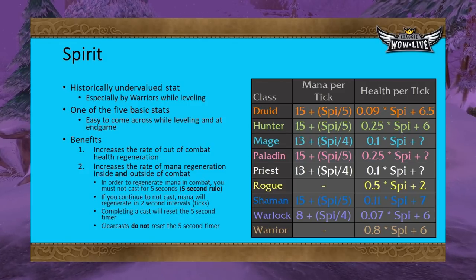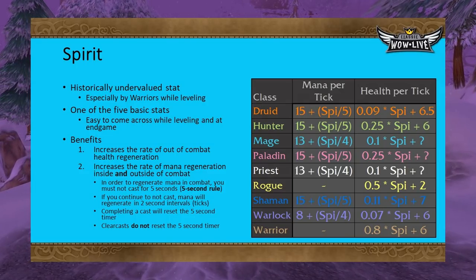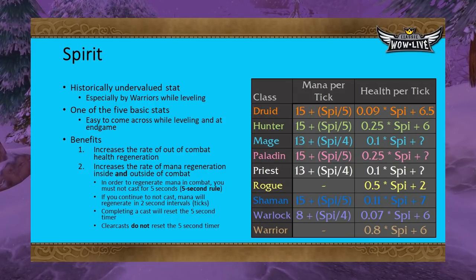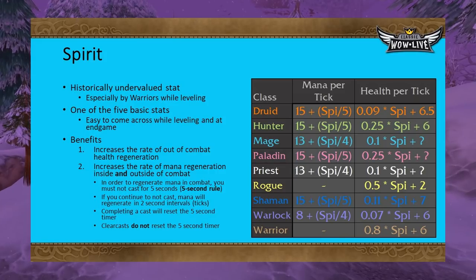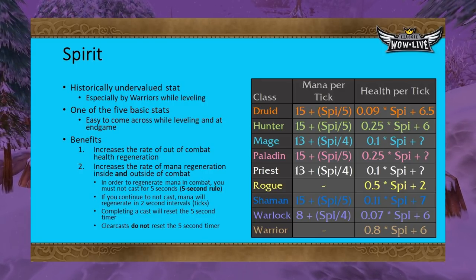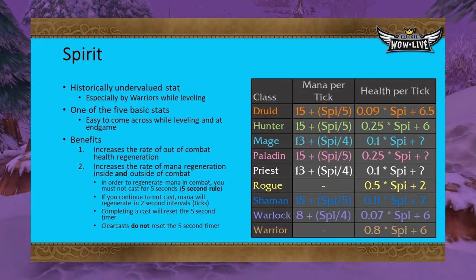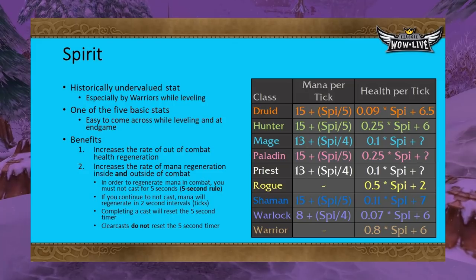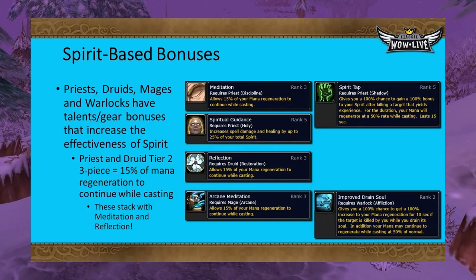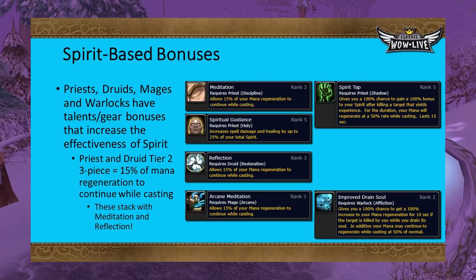The amount of mana restored in these two-second intervals depends on how much Spirit you have — but like intellect-based crit, the amount a class restores per point of Spirit is not universal. Warriors and rogues restore far more health out of combat per tick, with coefficients of 0.8 and 0.5 respectively, primarily because they have no way of healing themselves. It is common for warriors and rogues to seek out Spirit during leveling as it drastically reduces downtime. Conversely, Warlocks have the lowest Spirit coefficient due to abilities like Life Tap and Drain Life. There are also four classes that receive additional benefits from Spirit via talents and gear: Priests, Druids, Warlocks, and Mages.